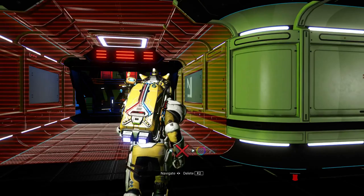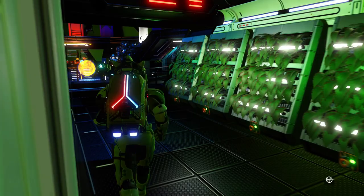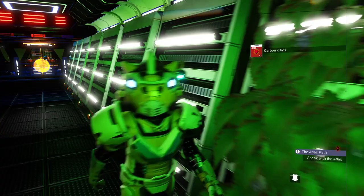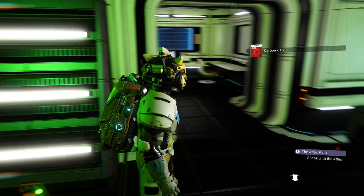So what I've got is a line of these carbon racks - the standing planters. You're probably thinking, why have you got so many carbon racks? Well, look at this - I'm going to collect all my carbon off of these racks. I've got some more in between my command rooms, which are spaced in between these carbon planters to make it look a little nicer.